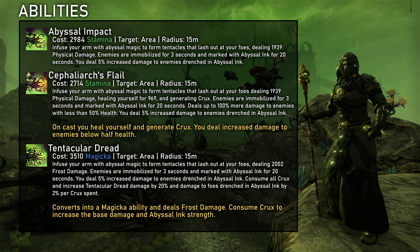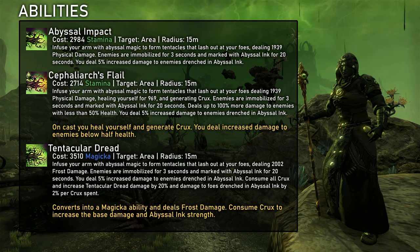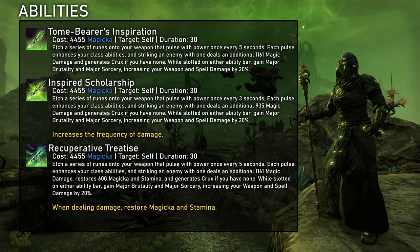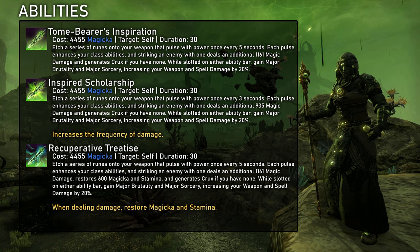Abyssal Impact can be a really strong damage ability. It works by empowering other damage sources, so it's not really something we want to use in normal healer builds, but it can be really good for off-healing builds to deal pretty high DPS with relatively few damage skills. Cephalioric's Flail seems to generally work better for that — to generate Crux which is then used to empower Fatecarver. Tomebearer's Inspiration is a decent ability to gain major sorcery and brutality and to also generate Crux. Recuperative Treatise is generally the more interesting morph for a healer for the additional sustain.